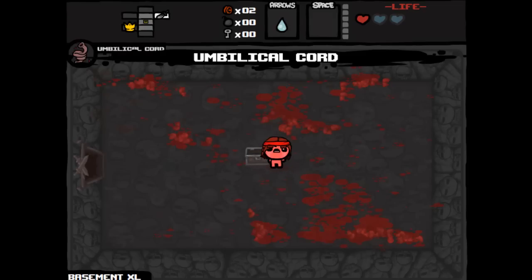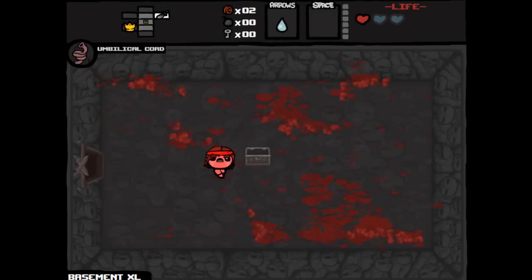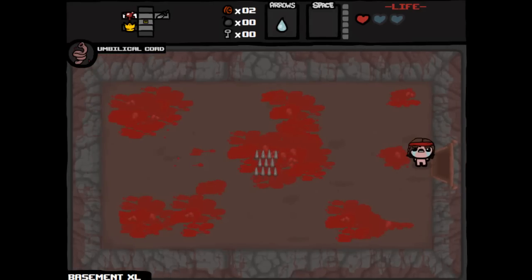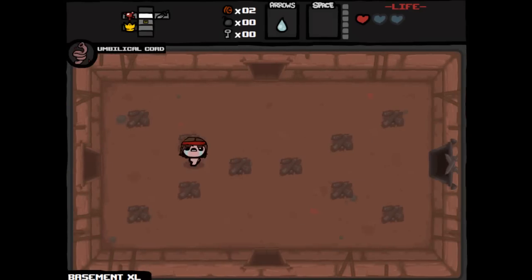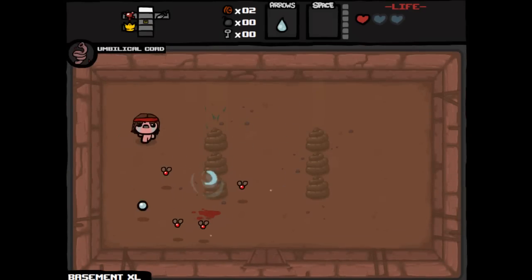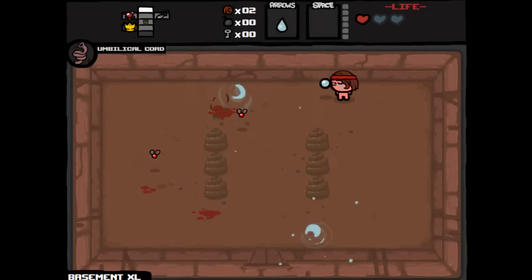We got Umbilical Cord — I always think it's an Intestine, that's what it looks like. I think that's like if we get hit, or maybe if we're down to half a heart, it spawns something — like a heart, I don't remember exactly. It's not that good, not really a good trinket. We're gonna want to switch that out for something else when we find something else.